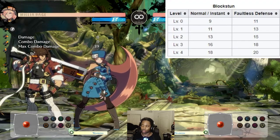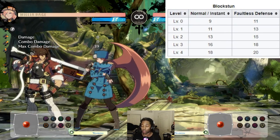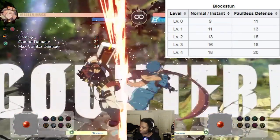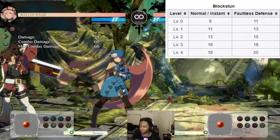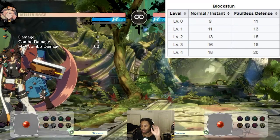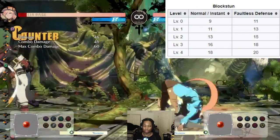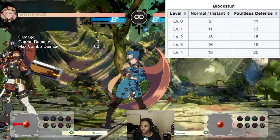We can use this knowledge to make a frame trap. Milia's close slash is attack level three, so it has 16 frames of block stun. Her 6H is 17 frames, which leaves a one-frame gap. I do close slash — counter hit! That's because close slash has 16 frames of block stun into a 17-frame move: one-frame gap, no problem. But what if I left a four-frame gap? If I did close slash into hair car, which is 20 frames, that's a four-frame gap — and that results in pain.